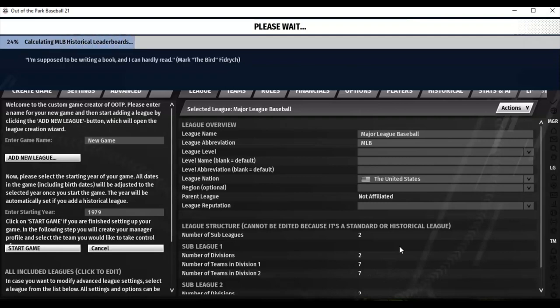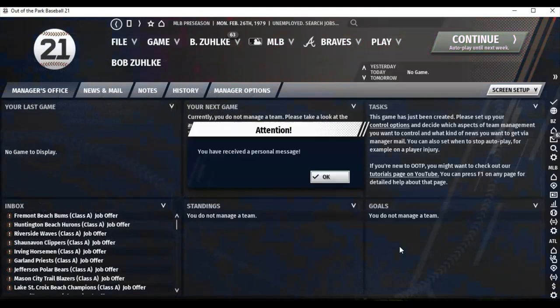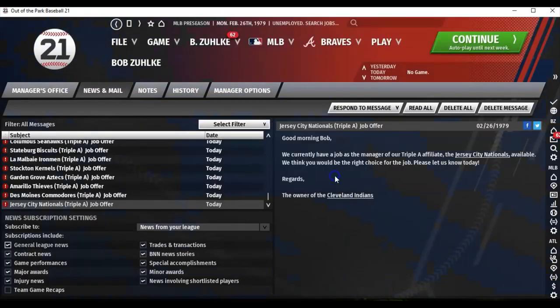It's loading, calculating historical leaderboards — you have to wait for it to go through some gyrations, some of which it already did since I set it up previously. It is a cool game and I decided to get it for some variation on my channel instead of just always doing Stratomatic. Plus the graphics are great. All right, I've got a message — I only got a job offer from the Jersey City Nationals, a Cleveland Indians affiliate.